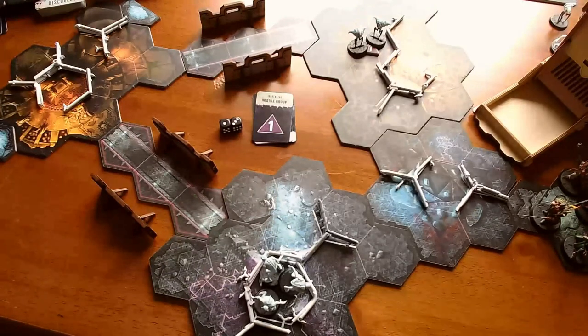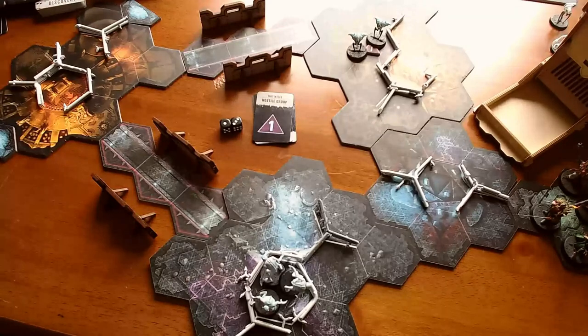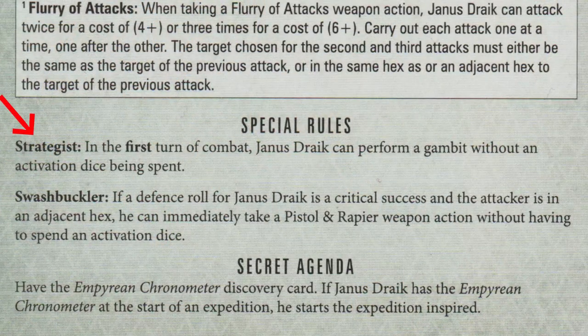Amalyn Shadowguide's special ability: once per expedition, an explorer can take the Crystal Scanning Matrix action during activation. If the action is taken, pick a hostile group that has not been activated this turn — that's all of them — and swap their initiative card with the card at the end of the combat track. I don't think I want to use that yet. Janus Drake also has the Strategist skill: in the first turn of combat, Janus Drake can perform a Gambit without an activation dice being rolled, meaning he can attempt to steal initiative from an earlier card.